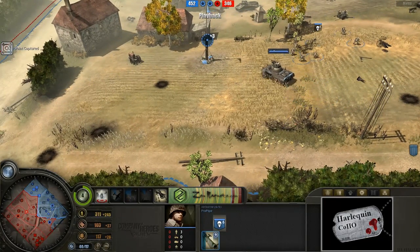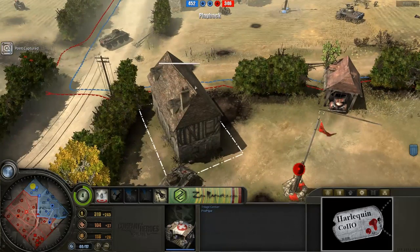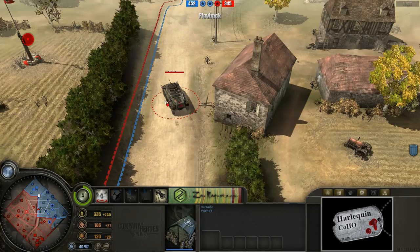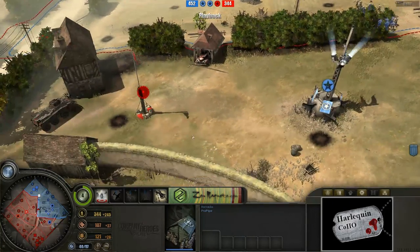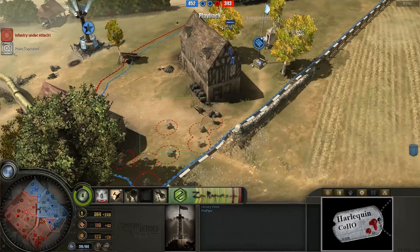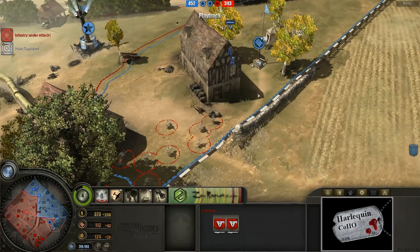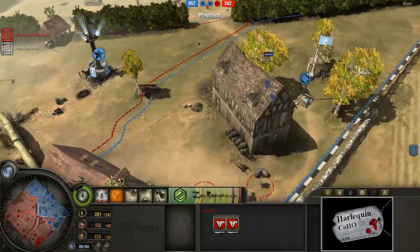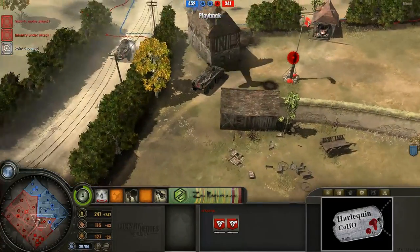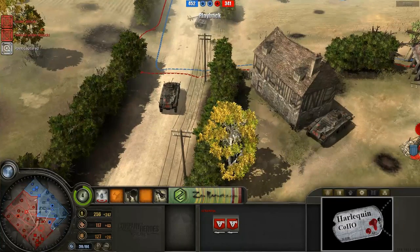We do have some paratroopers moving in as well. So definitely the fighting is happening right around this victory point for the time being. We'll have to see who's going to end up in control of it. AFK Ninja sort of has control over the territory, but ProPipe definitely has control over the victory point. You can see two very sneaky Stormtrooper squads moving on in, likely lying in wait. And ProPipe just using this scouting plane to keep an eye on what's going on in the battlefield.